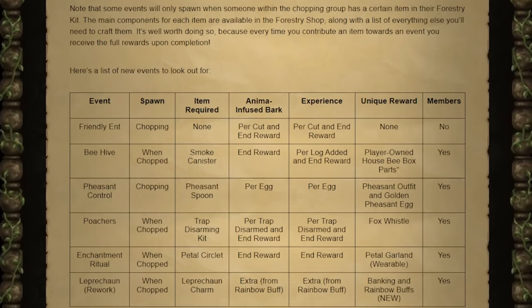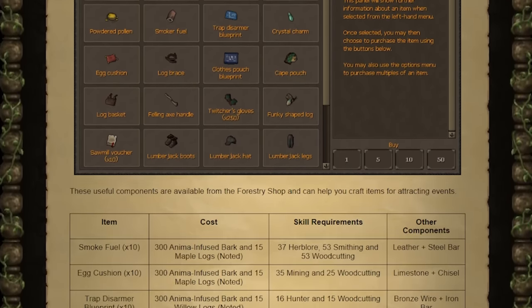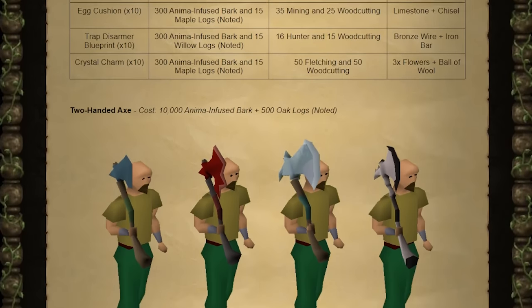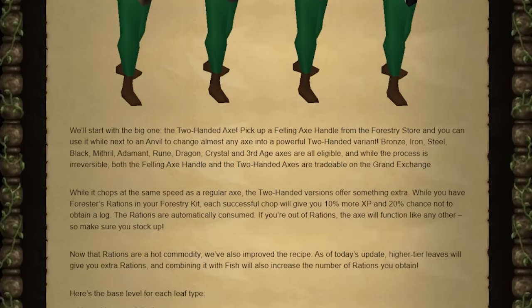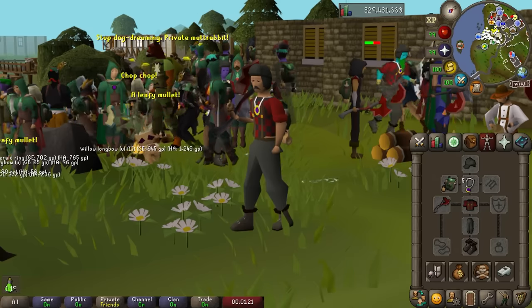What's Forestry Part 2? Well, it contains a bunch of extra additions to the Forestry update, including two-handed axes, or otherwise known as felling axes, a whole host of new forestry events, coupons for the sawmill, and much, much more. So let's get into it.